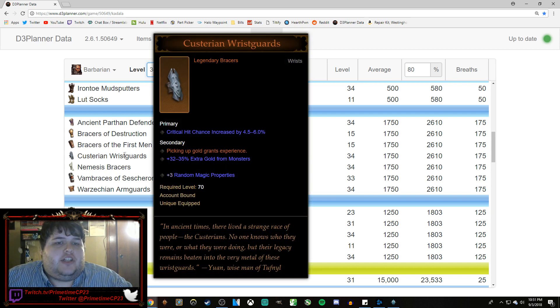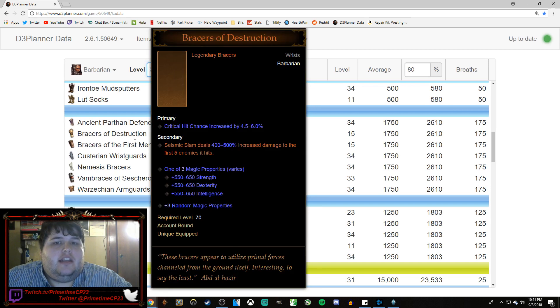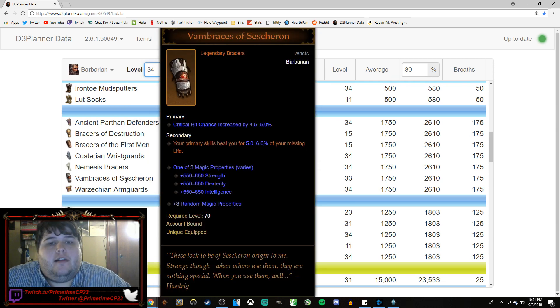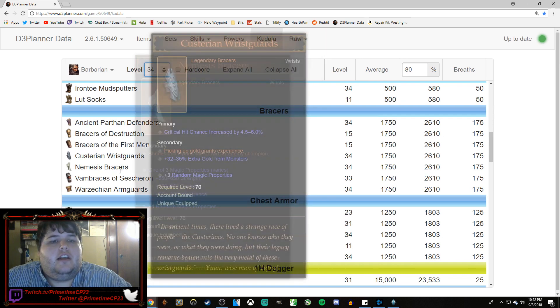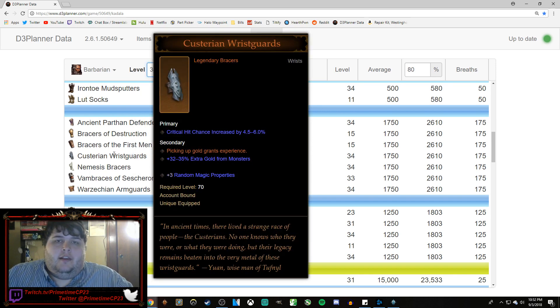For Barbarian, there's several really good options here. It's not just Kastarian Wrist Guards or bust. You can also get Bracers of Destruction, which will give you a huge damage multiplier. You can get Bracers of the First Men, which will give you a huge damage multiplier. You could get Warzeckian Arm Guards, which give you a burst of speed. Ancient Parthian Defenders, which will give you a lot of damage reduction. Nemesis Bracers, which are always useful early season. Or — and here's the hope — you can get Kastarian Wrist Guards.